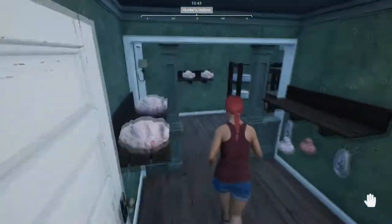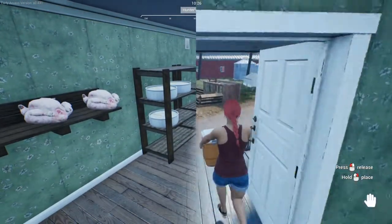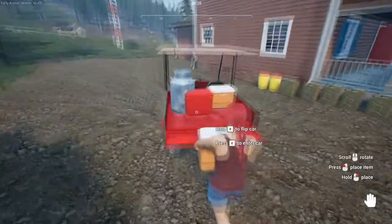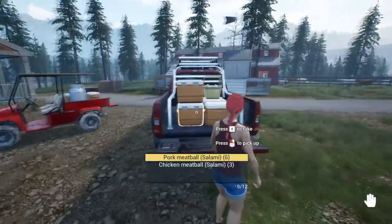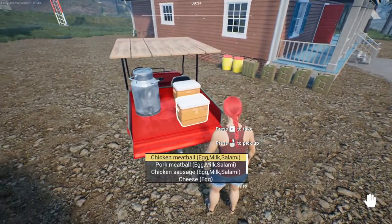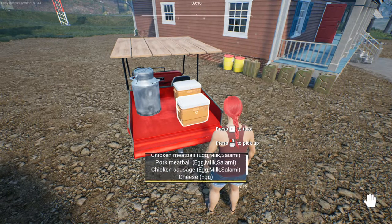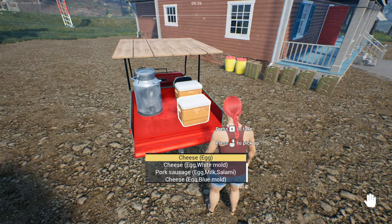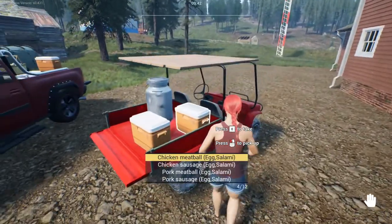Now we need to wait for all this to mature — I'll be right back. Everything's done. Let's load everything up. I'm taking the small car because I have a lot of stuff in the big car to sell and I want a clear comparison. Here's everything we made: chicken, a meatball and sausage, and a pork meatball and sausage — all with egg and milk — and one of each kind of cheese: yellow, white mold, and blue mold, all with an egg.